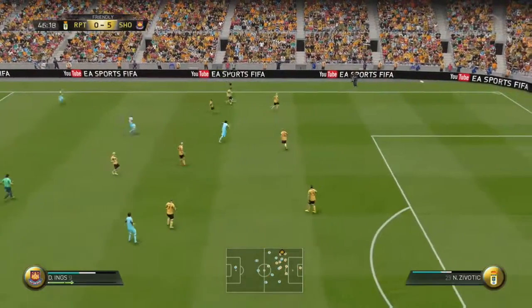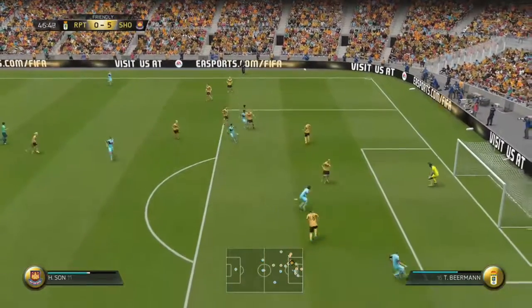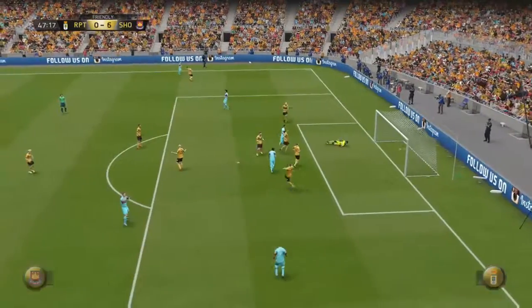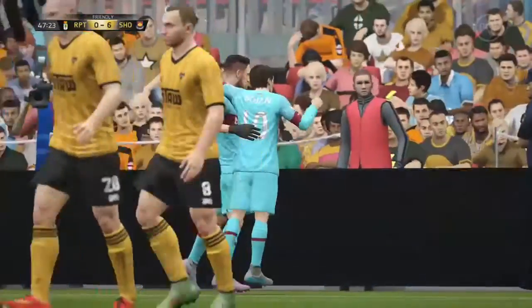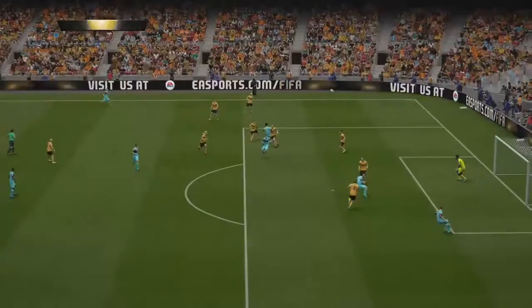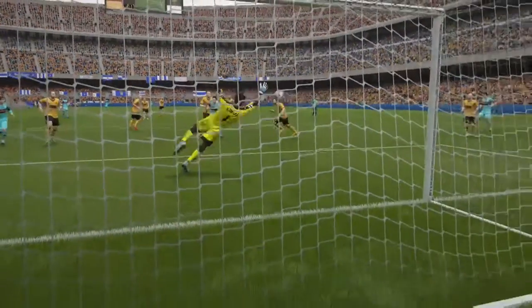Now we're looking at Danny Ings' second goal. This is sketchier than Heung-min Son's goal. You can see I was gonna go for a goal with Son, but it fell to Ings - beautiful control in the box, another left-footed goal past the keeper, he rifled that one in. I'd have been proud to score that. It's very good this team and you can see the domination - I think we do actually win this game 7-0.